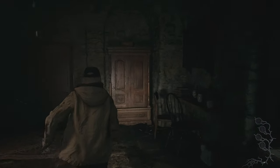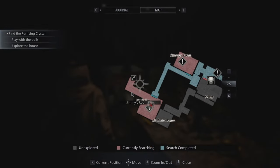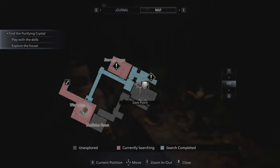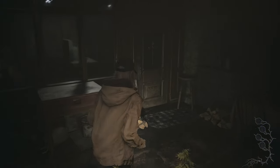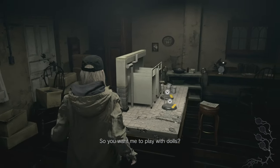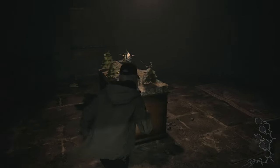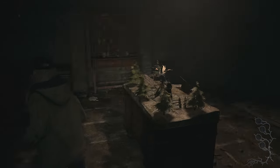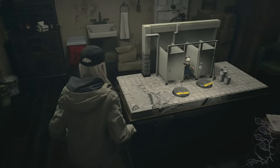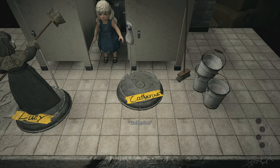What am I missing? I see — I need to use the two dolls. This puzzle needs four dolls, the other one needs three, and this one in the laboratory needs two. I think I got it now. Yep, let's place Lucy, and then let's place Katherine. It should be getting something out of it — a key!